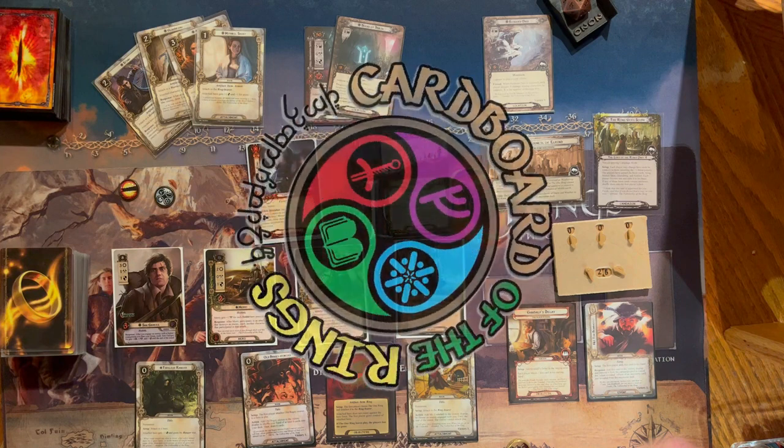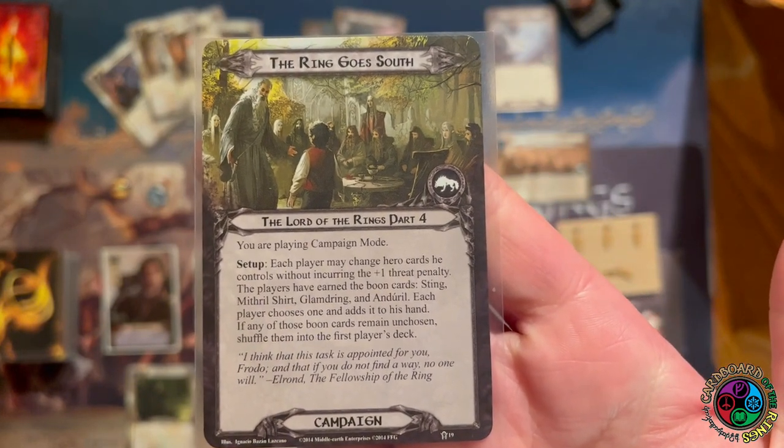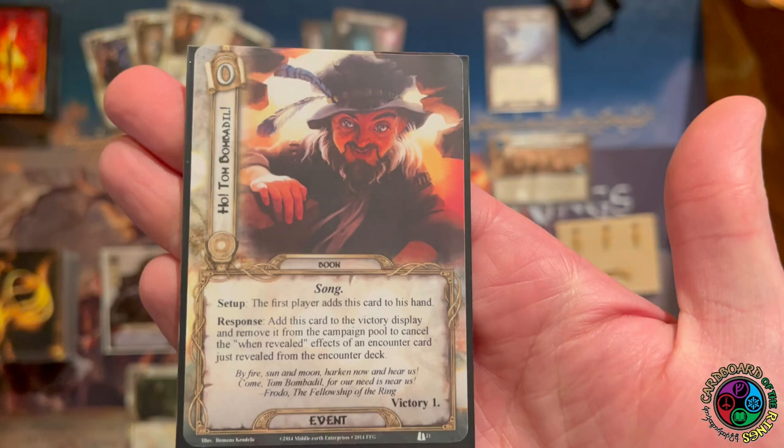The saga continues thematically with 'The Ring Goes South,' my favorite quest. We're playing campaign mode — each player may change hero cards without incurring the threat penalty, so I'm ignoring that and changing heroes whenever I want. We earned a bunch of boons which I'll go over in a minute. One goes into our hand, the other three get shuffled into our deck after we draw our opening hands. For burdens, we have Gandalf's Delay, so I'm not drawing a card on my first turn. We also earned Fear of Discovery, shuffled into the encounter deck. We have 'Ho! Tom Bombadil' in our starting hand — it's basically a Test of Will that can be used once in the campaign.